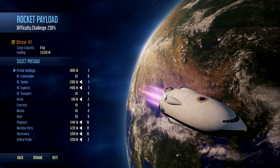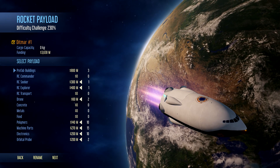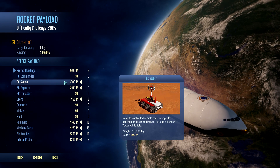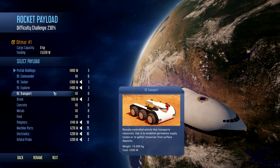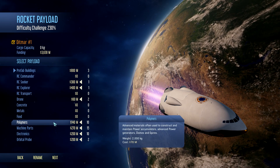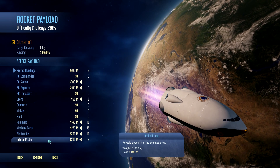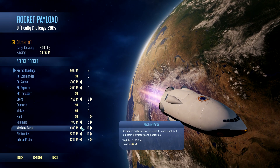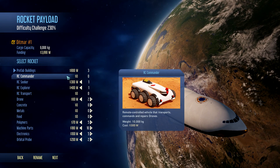Okay, so here is our shuttle - this is like your loadout screen. If you've played anything like Dwarf Fortress, it's what you put into your wagon before you set yourself off. We have an RC Seeker, an RC Explorer, but we don't have an RC Transport - that seems like it could be a problem. We have two drones, 10 polymers, 15 machine parts, 10 electronics, and two orbital probes. I'm going to try to lower some of these down. It's 10 - oh god.